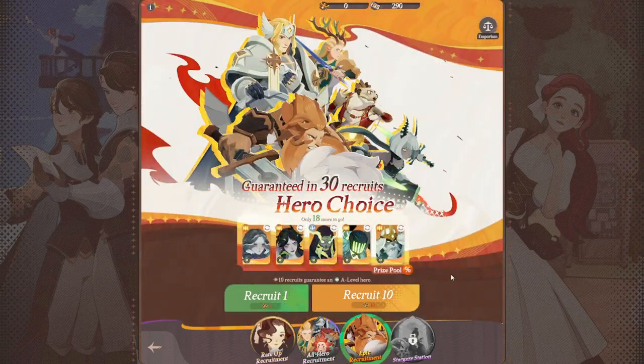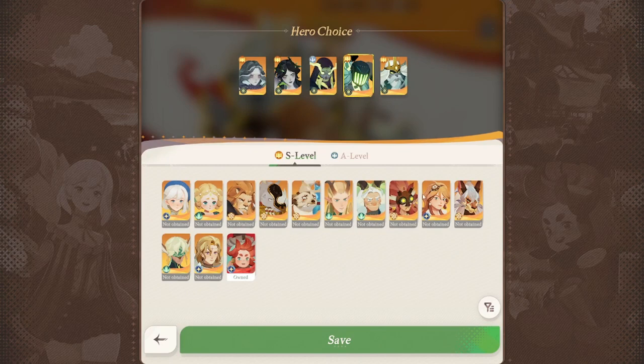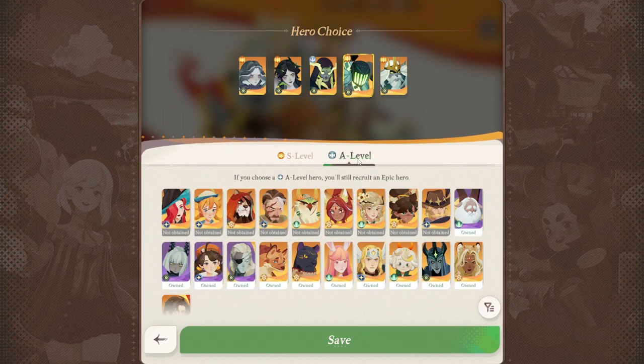Then we have the Epic Hero Recruitment, which I really like. Here, you are guaranteed to get an S-level hero after 30 recruits, and you can set your wishlist on this one as well. It'll be a wishlist of S-level heroes, and you're guaranteed to get one of those five. You can even put an A-level hero on the wishlist and they will automatically be upgraded to S-level if you get them.